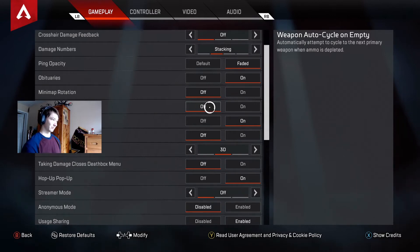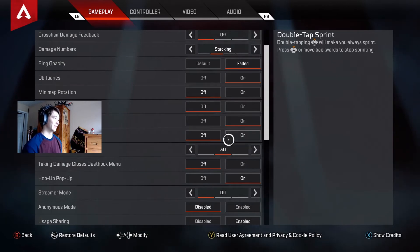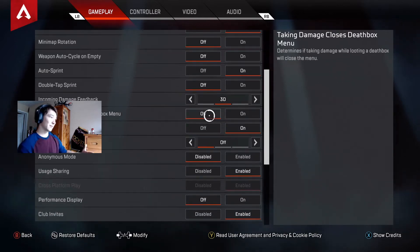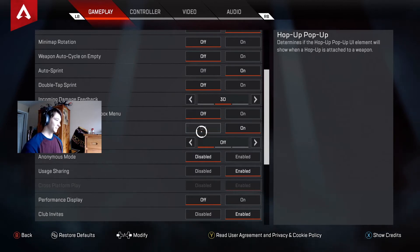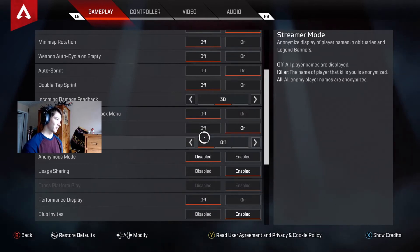I have weapon auto-cycle on empty turned off because it was very annoying. Auto-sprint I have on so it doesn't wear on my controller. Taking damage closes death box menu — I have that off so I can still get whatever I want from a death box if I get shot, and then I leave the death box manually. The first time I changed that setting I actually got killed by someone shooting me while I was in a death box, so just hit B and get out as soon as you get what you want.